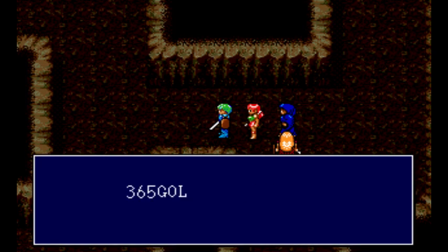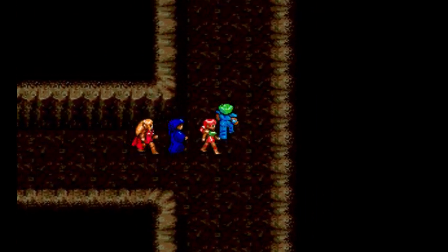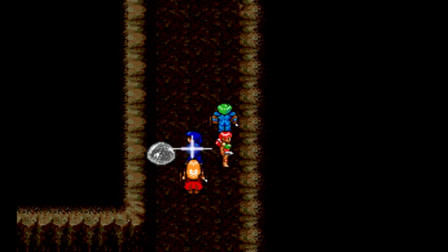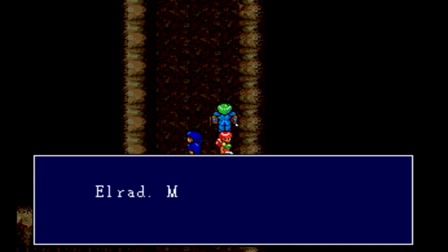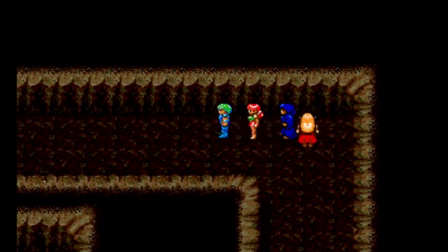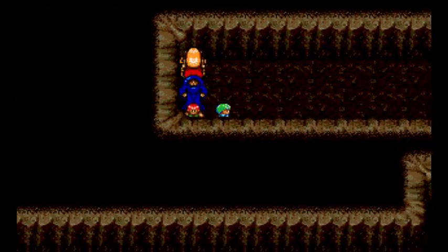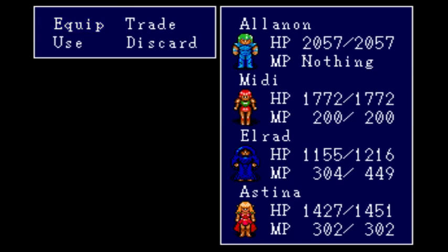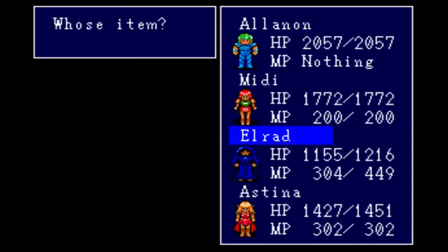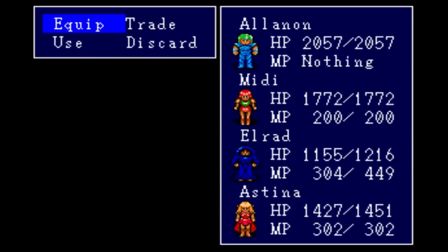Even my counterattacks now can do a lot of damage — I counterattacked one of those lizards for like 600. Pretty crazy. Let's check this treasure chest: Bore Armor — pretty good. I think that's an upgrade for Elrad, because he's still got chain. He loses a little range, but that's no big deal.